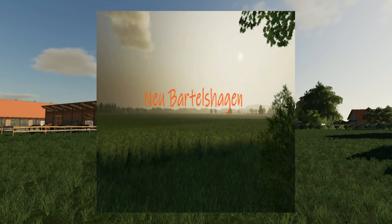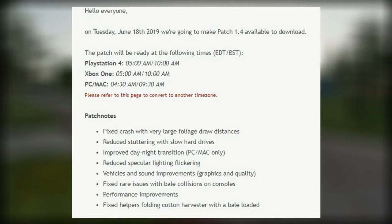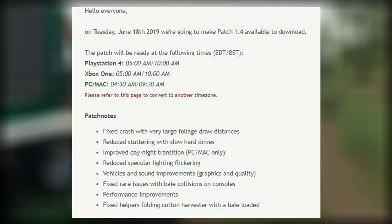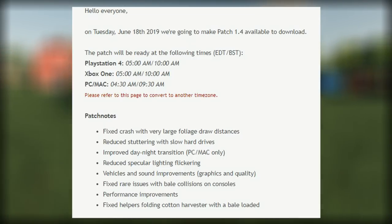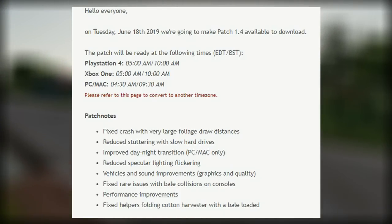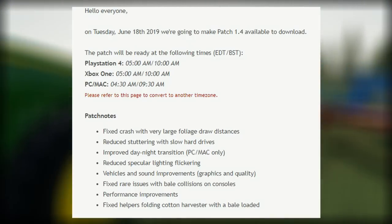For updates, the Placeable Large Cow Pasture has been updated, and Lou Bartleshagen also has an update — which is ironically the map we're on right now. Additionally, information on Patch 1.4 for Farming Simulator 19 has been released, set to release Tuesday June 18th, 2019. This patch will include fixes for large foliage draw distances, improved day-night transitions, reduced lighting flickering, vehicle sound improvements, and a few others. We'll see what we get when it fully releases.